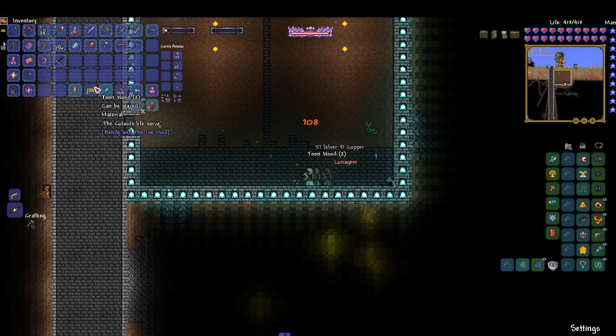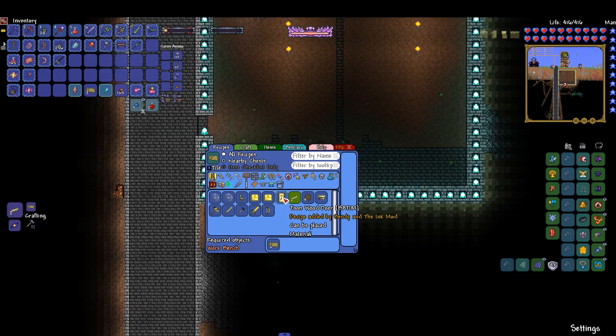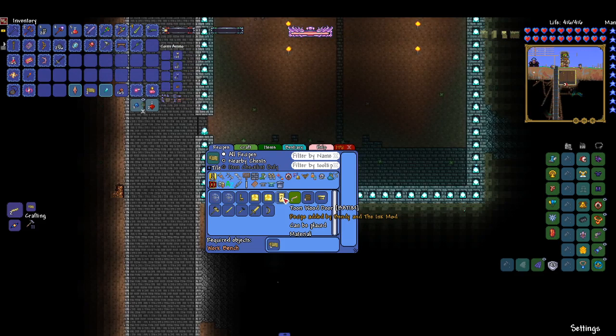Toon wood — what's this? Craft into a wheel cart, toon chairs and chests. I'm gonna save access to that material.